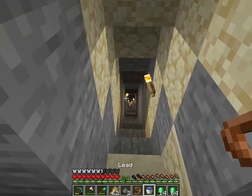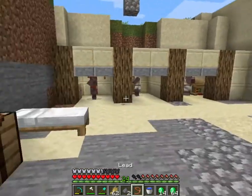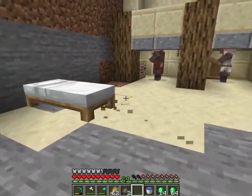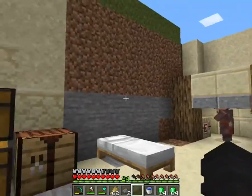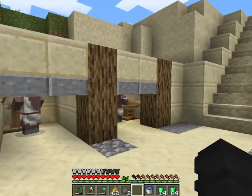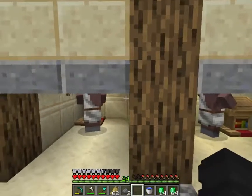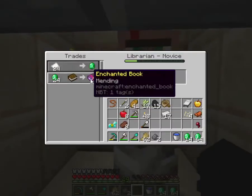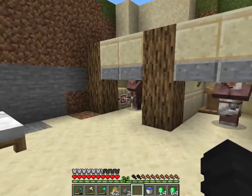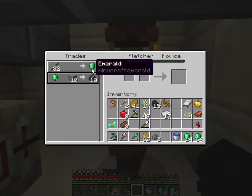I went to diamond level, got some stuff, placed a ton of torches, mined one block, and then all the sand fell down and broke. So I cleared a little spacing. And now I'm not that poor. My man right here trades for mending, so 24 emeralds — I'm pretty happy about that.